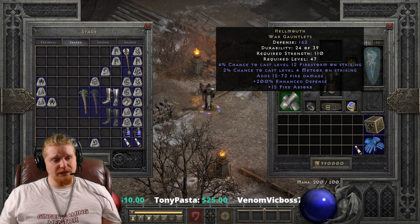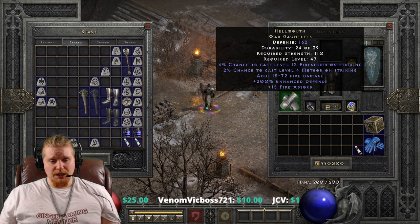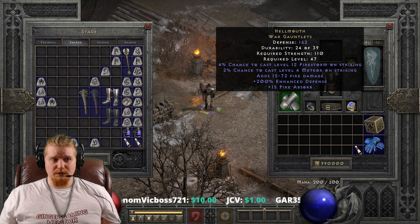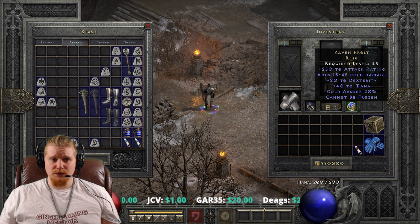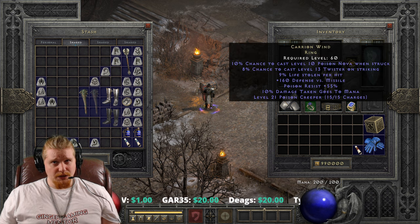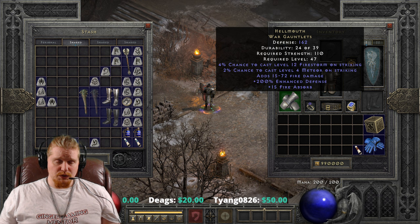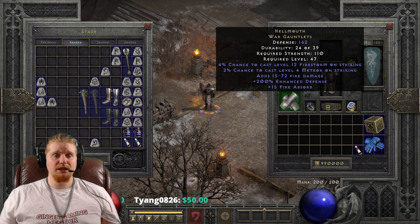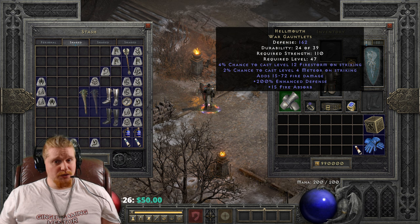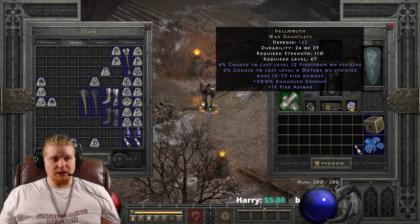It also has 15 to 72 fire damage, which is just added to your melee or ranged attack. Then we have 15 Fire Absorption, which is probably one of the main draws of this item - a form of Fire Absorption that's not on a ring. This way you can use Ravenfrost for cold, Wisp Projector for Lightning, and the Hellmouth Gauntlets for fire, giving you all three absorptions. 15 Absorb will reduce incoming damage by 15 and then heal you for that same amount - so if somebody deals 100 fire damage, it goes to 85 and then heals you 15, netting 70 effective damage taken.